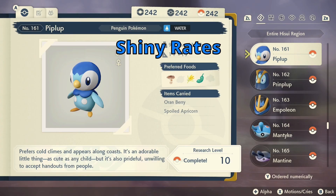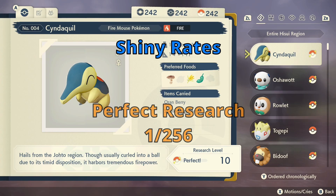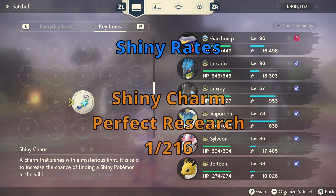If you want to change that 1 out of 315 chance of a shiny, complete research level 10 for a Pokémon to get it to 1 out of 293, or perfect the research to bump it up to 1 out of 256. If you have a shiny charm, just having level 10 research will get you to 1 out of 241 chance, and a perfect research level will get you to 1 out of 216 chance of a shiny Pokémon.